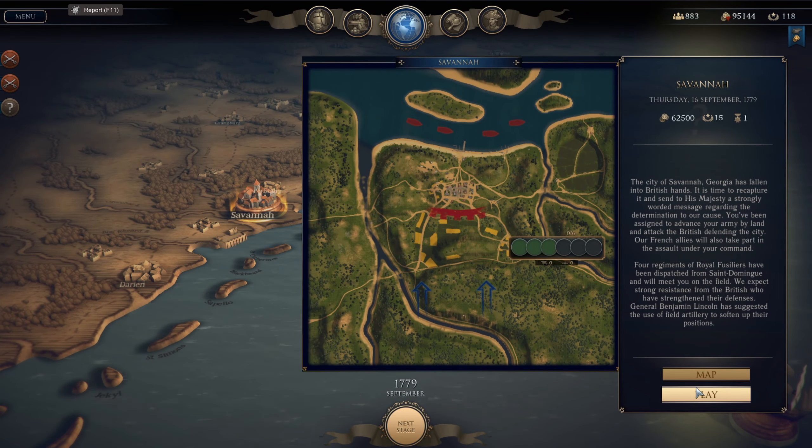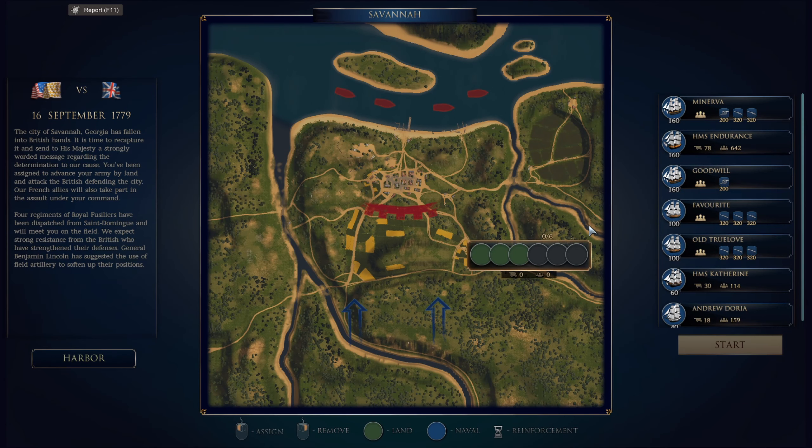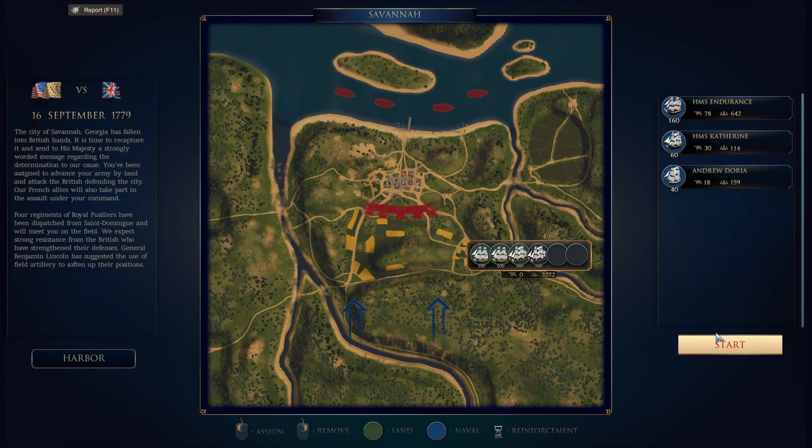Let's head to the Battle of Savannah. The city of Savannah, Georgia, has fallen into British hands. It is time to recapture it and send His Majesty a strongly worded message. You have been assigned to advance your army by land and attack the British defending the city. Our French allies will also take part in the assault under your command. Four regiments of Royal Fusiliers have been dispatched from Saint-Dominique. We expect strong resistance — General Benjamin Lincoln has suggested using field artillery to soften up their positions, and I agree. I even took that extra unit of cannon; they're only four pounders, but they are still cannon. So: Favorite, All True Love, Minerva, and Goodwill. Let's start.